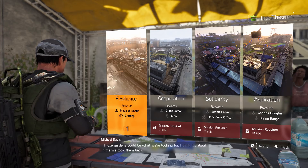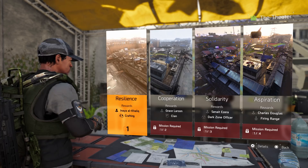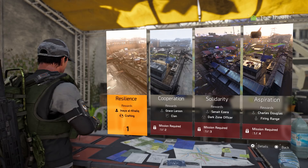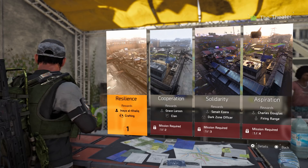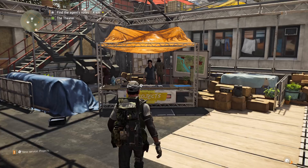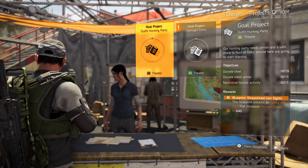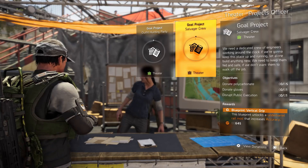We just reached a new milestone by unlocking Anaya. You'll see there are missions required to unlock a clan member, a Dark Zone officer, and the firing range. Complete these as fast as you can — it bumps up your character, lets you set up a clan with Grace Larson, access the Dark Zone, and learn shooting mechanics. Don't forget Projects too — they require you to donate items or complete tasks.